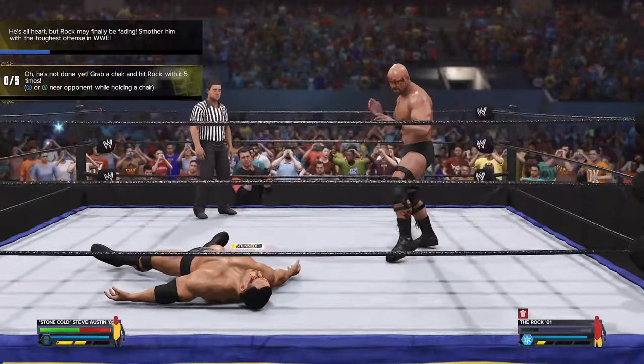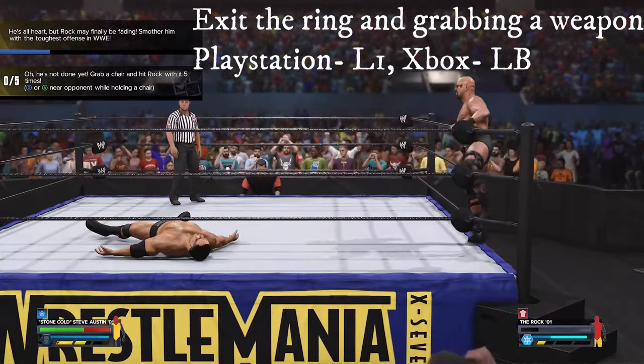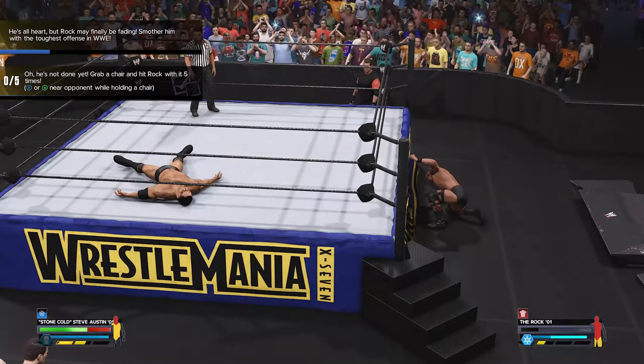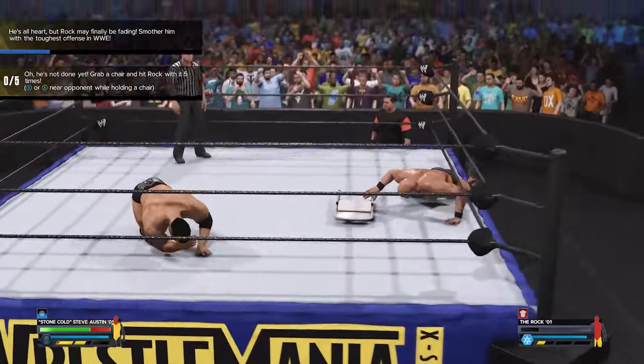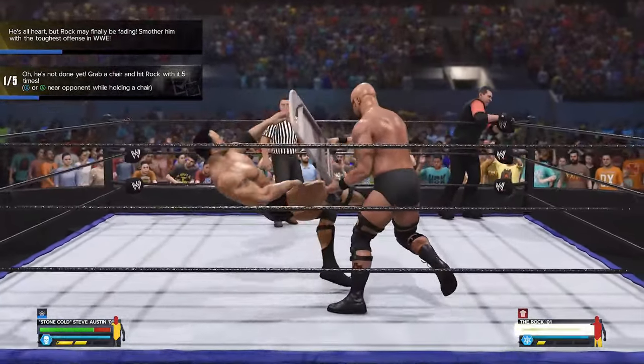The next objective is to hit the Rock five times with a chair. You can get a chair from under the ring — go to the middle of the apron and press the button to access the weapon wheel. They are all chairs. Unlike the previous match where the chair was unusable after four hits, you might have to get two chairs.